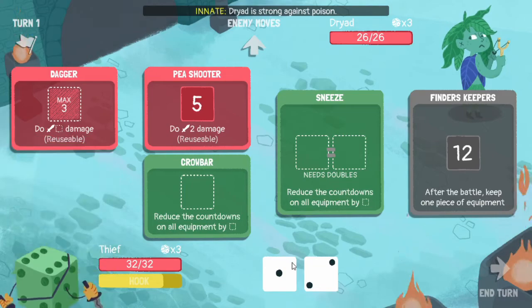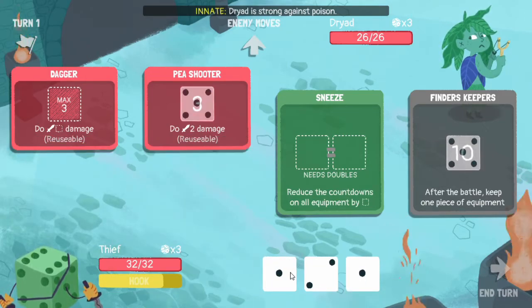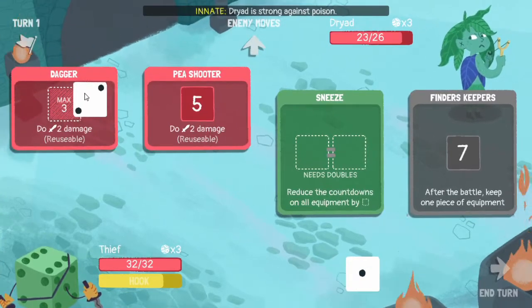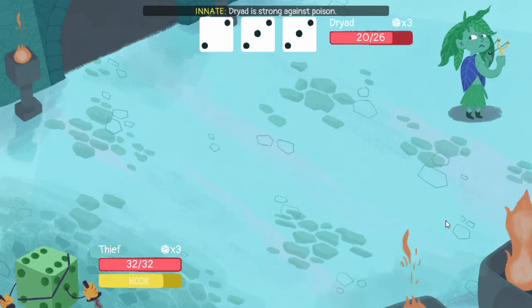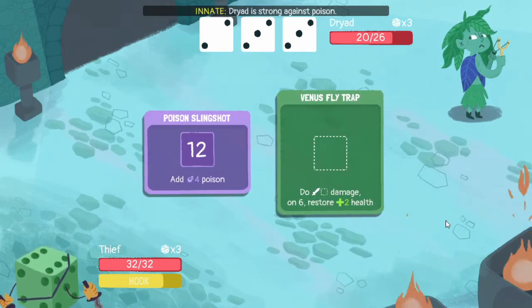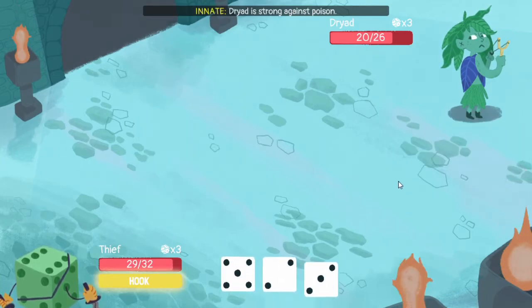Let's split the dice in two, see what we can get - a five and a one. Let's just put the five in there, and now we can just put all our damage into that. Three three six, three three two - it's not great, but we do survive, which is what matters right now.